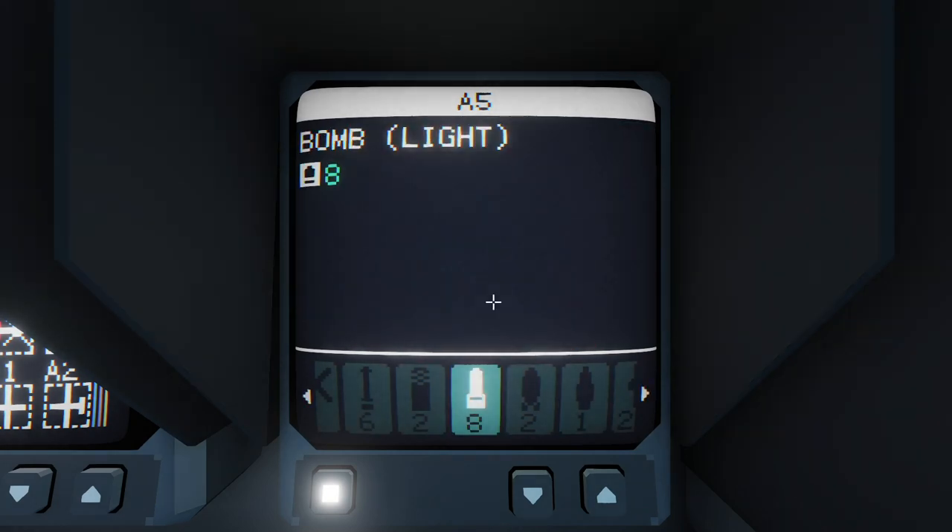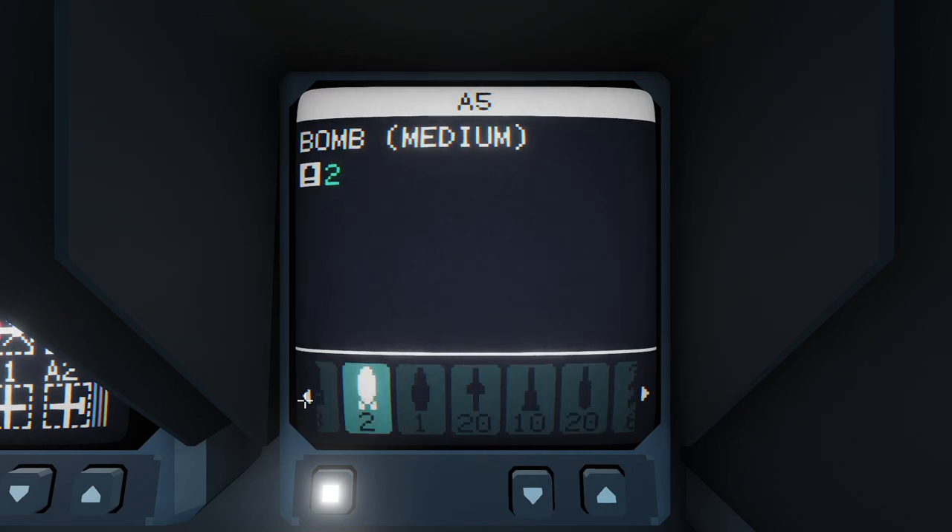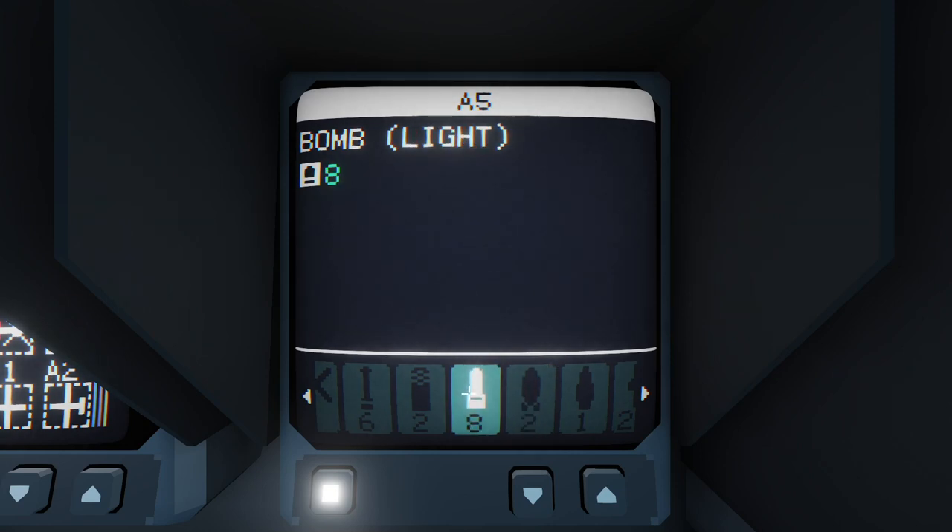Bombs in Carrier Command 2 have three flavours: we have the light bomb, the medium bomb, and the heavy bomb. The only difference between these is how much damage they do. To give you an idea, they all do more damage than an infrared missile, TV missile, or laser missile. The light bomb probably does about half as much damage again as an IR missile, laser missile, or TV missile. And the heavy bomb does about twice as much damage as the light bomb.